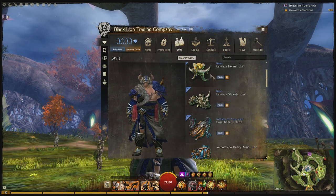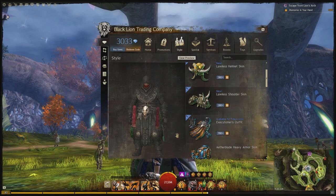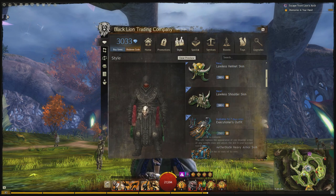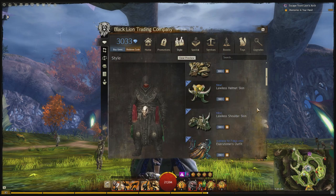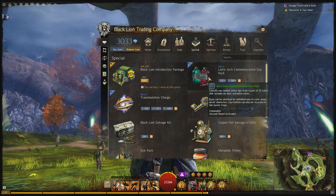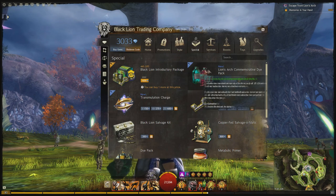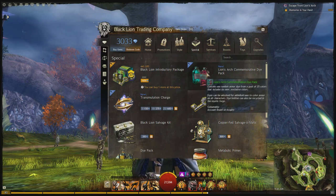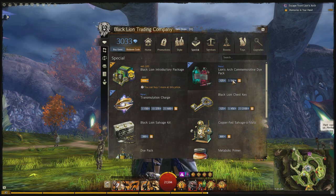We've got the Lawless Shoulder Skin, the Lawless Helmet, and the Executioner Outfit is back on the Gem Store for 7 days. Last week it was the Fancy Winters Outfit, and it looks like they're going to be rotating in the old costumes from before, which are now outfits. I figured I'm just going to blow some gems here and purchase some stuff and show you what we get. There's also a brand new dye pack — the Lions Arch Commemorative Dye Pack. When you buy this, you get one dye out of a pool of 25 colors, and only six of the colors are new. So just keep that in mind. If you manage to get one of the new colors, you could probably sell it on the trading post — not the Gem Store. You could sell it and probably make a quick buck, but the likelihood that you're going to get one of those is slim. But I'll be a guinea pig. I'm going to buy one of these.